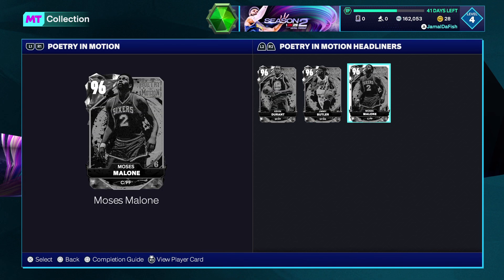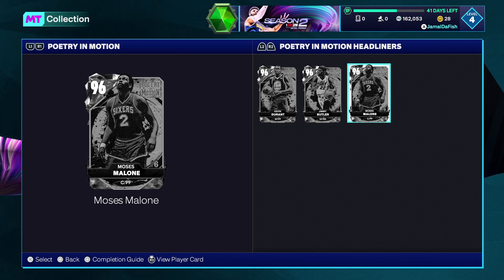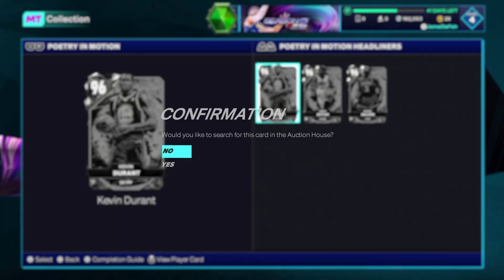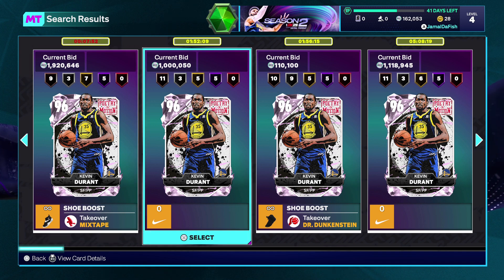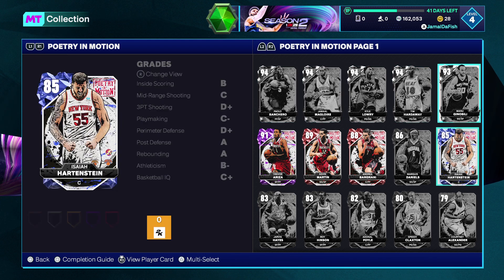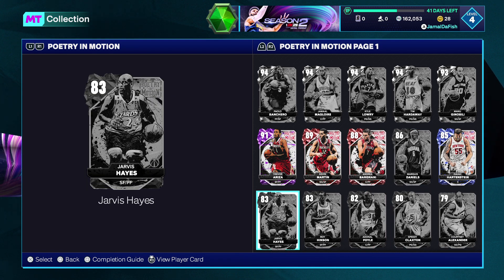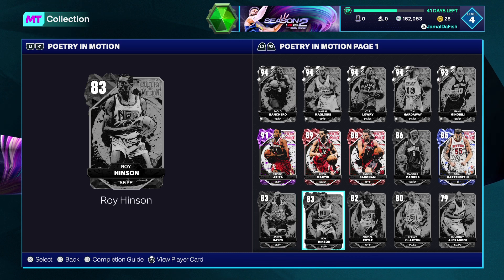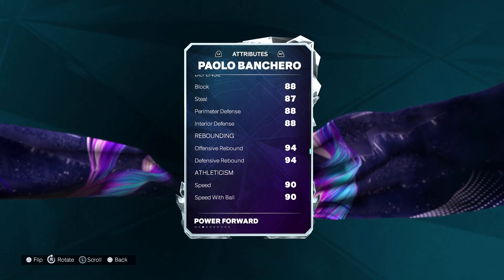Jimmy Butler has a 63 ball handle so he'll be more of an inside, old-school center type. If you're a no-money-spent player, you're not affording a 1.9 million coin card like Durant unless you've pulled something crazy. But there are other cards in this set. This Paulo Banchero might be the second-best small forward in the game behind Kevin Durant. His hidden gems diamond has apparently been removed from the page entirely, which is interesting.